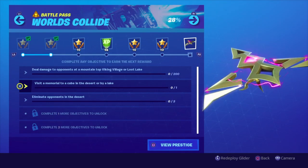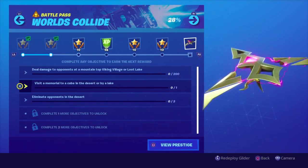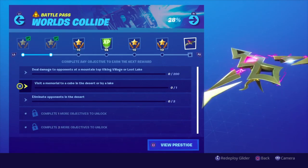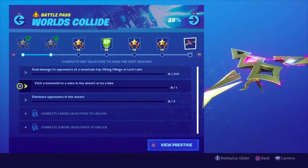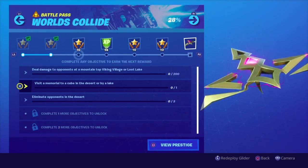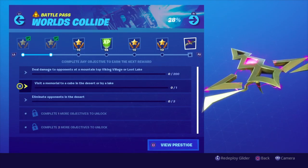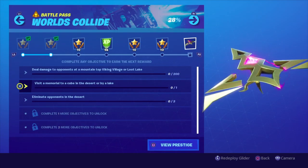Now we have to visit a memorial to a cube in the desert or by the lake, and then eliminate opponents in the desert. I do want to note that I was able to deal damage to opponents at Loot Lake as you guys saw previously. However, since I did quit the game it did not count, so you have to finish the game for it to count. I had no idea and it sucks because I would have probably already completed that, but it's alright.